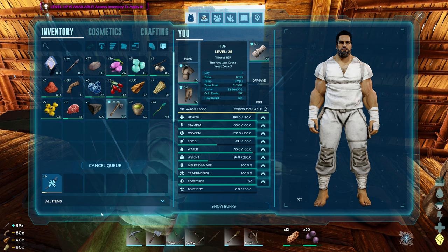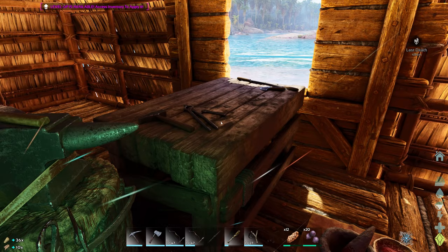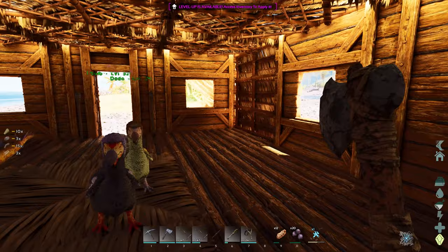I have enough to make a bola now — so let's do that. Let's go bola — I just need three hide and seven thatch. Boom! Let's go get a quick dillo.